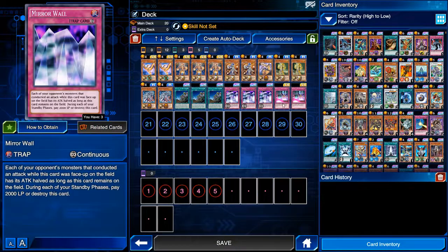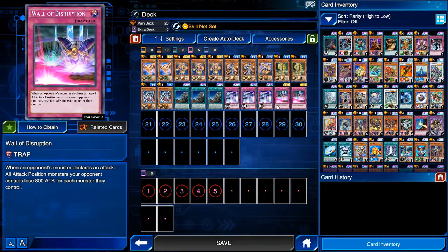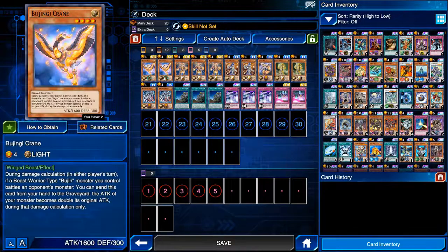Three Mirror Walls and two Wall of Disruptions. The deck overall I would say is on par with the Geargia deck. I'm not really sure if it's a little bit better — I think they're just going hand in hand. The Geargia does have a ton more protection whereas this deck runs the three Mirror Walls, Wall of Disruptions, and the Cranes, which is also a ton of protection.